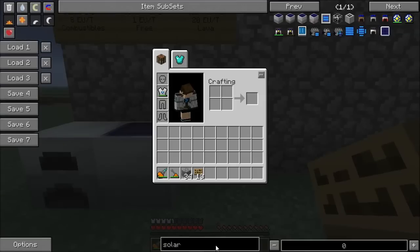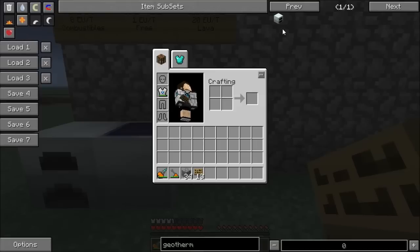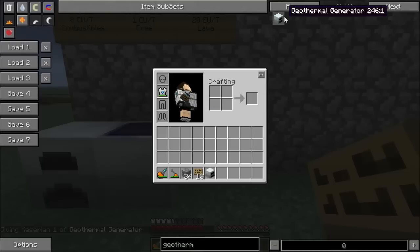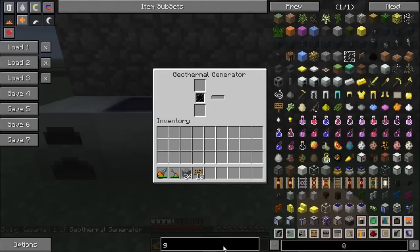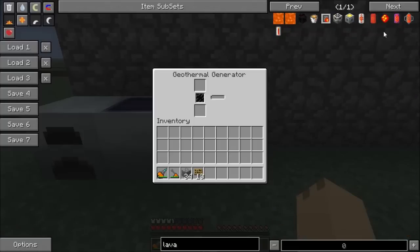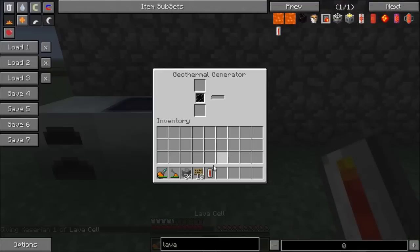Our next generator is the geothermal generator. I can show you the recipe for this one. The geothermal generator generates 20 EU per tick when fed lava. You can feed it lava with a cell — any sort of liquid capsule, container, or lava bucket will work.